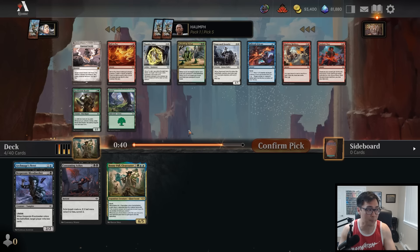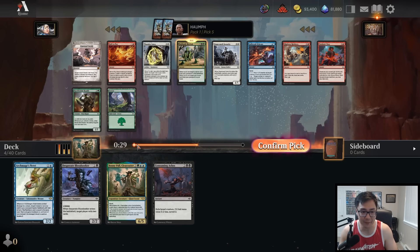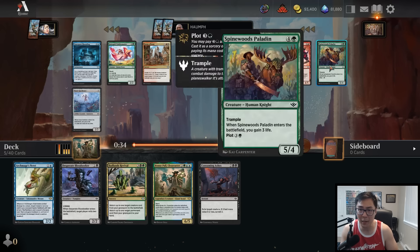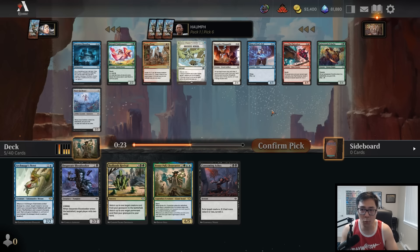And this is perfect — we have Badlands Revival. I do like Thoughtseize as an interactive spell here, but I think Badlands Revival in conjunction with Desperate Bloodseeker as a way to splash the Bonnie Paul and put it back into play from the graveyard is really, really strong. So I will take Badlands Revival over Thoughtseize. Looking at the next pack, it does look like blue might be drying up, so perhaps we should go back into green. Spinewoods Paladin is by far the best card in this pack. I think I still prefer the Spinewoods — let's go ahead and take that. We might just be straight three colors.